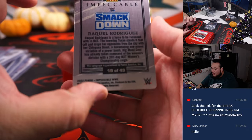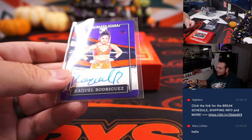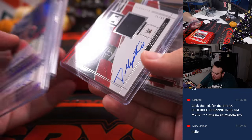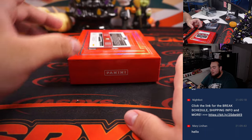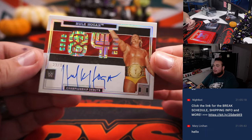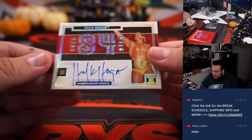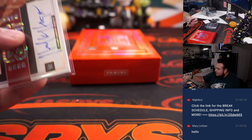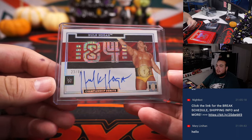Literally the same card — how about 19 out of 49? I don't know if that was a mistake or not, that's two straight of the same card. One and nine both going to Talent — just murdering this break, honestly it's been one or a nine almost all of them. Last one here, a little Hulk Hogan — that is awesome, 23 out of 84, championship debuts. Hulk Hogan, that's 23 — Talent, there you go man, did have half the spots so did have the odds.